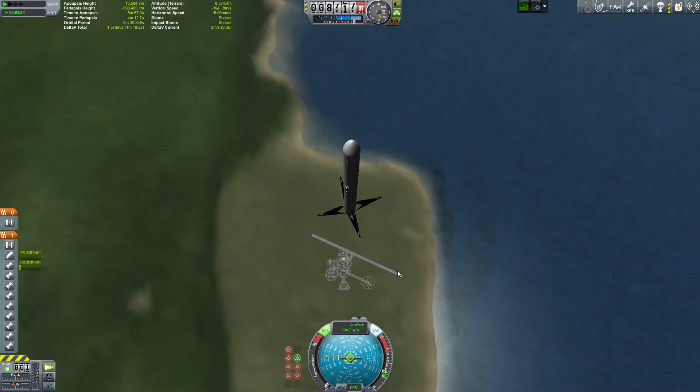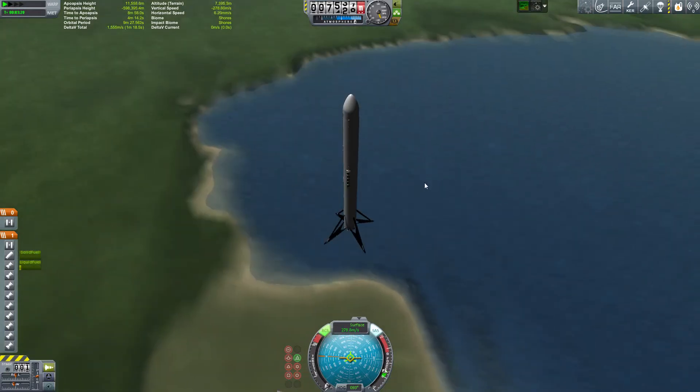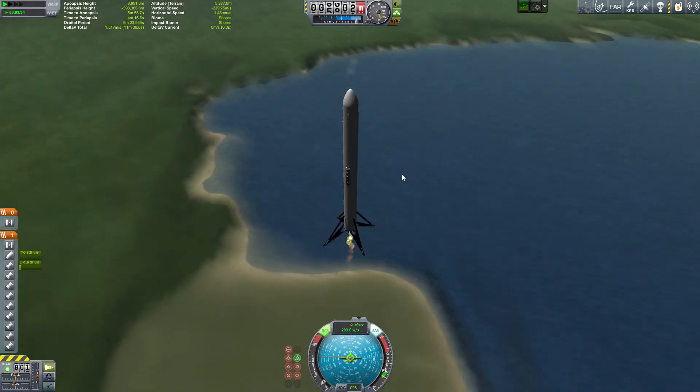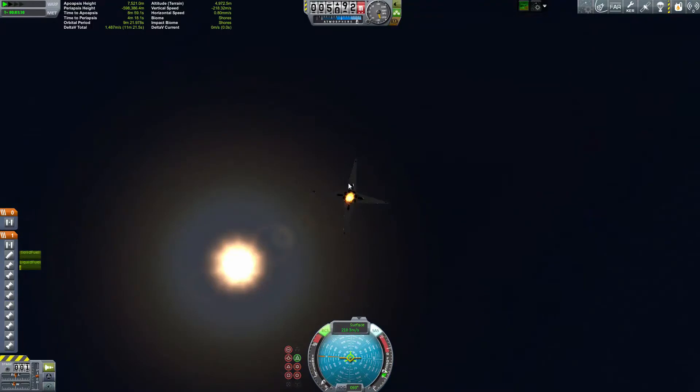We're just kind of simulating here one of the things that SpaceX hopes to do one day — hopefully one day soon — which is to bring rockets back, whether it be from their core stage or when they launch the Falcon Heavy, to bring stages back using that.